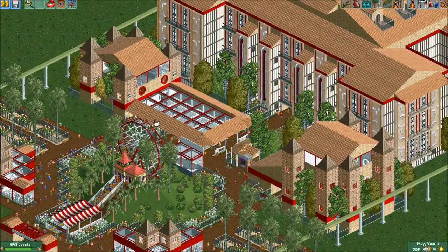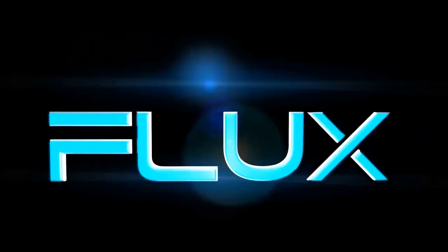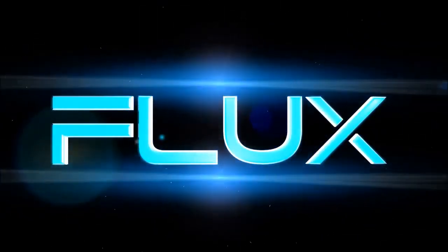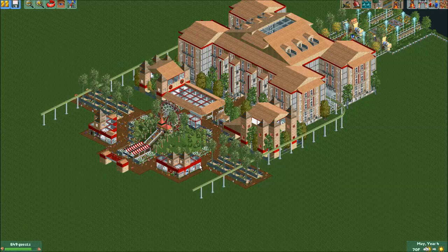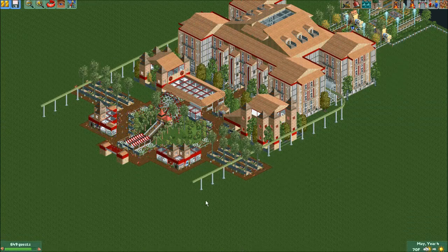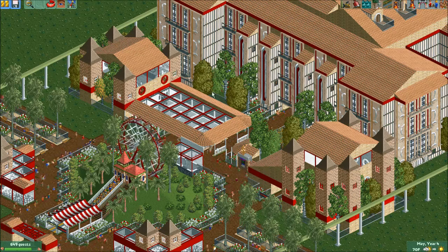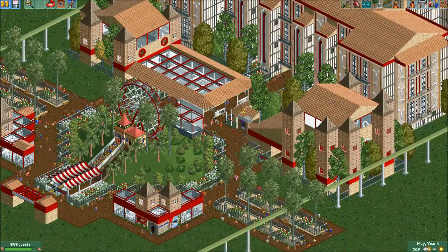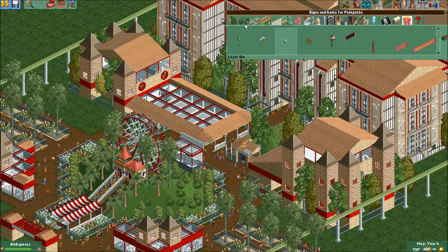I know what you're thinking — this thing right here looks like shit. What's going on guys, it's Flux here and this is Rollercoaster 2 Build a Megapark episode 16. And I know what you're thinking, this thing right here looks like shit. I agree, I could not agree more, so we're going to get rid of this stupid line and move it a bit.